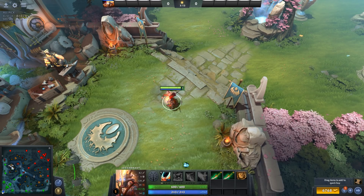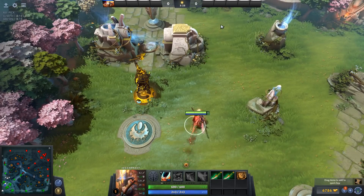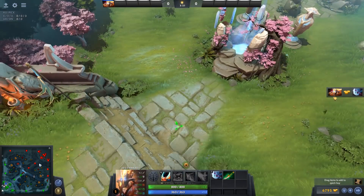If they're on your hero, it doesn't matter if they're in your backpack or your inventory for the item to complete. Just keep in mind that you can't grab items from base unless you're in the fountain to put them on your hero, or unless you bring them out to you using the courier as a delivery system.